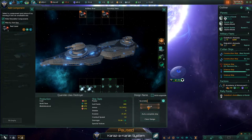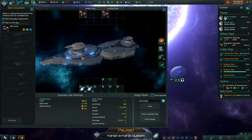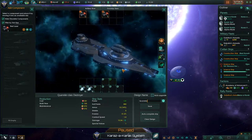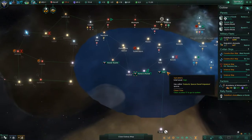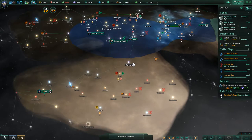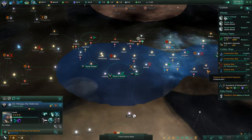This is going to be the Quarreler — my aggressive destroyer. We will probably also make another type of destroyer later on, which will be a picket ship to stop incoming missiles and fighters.